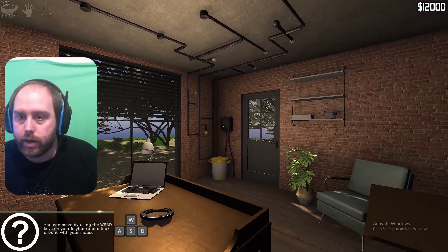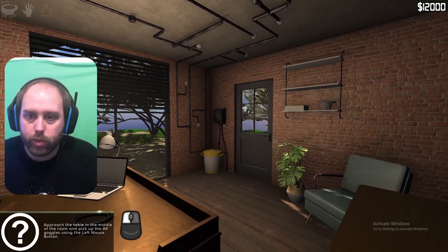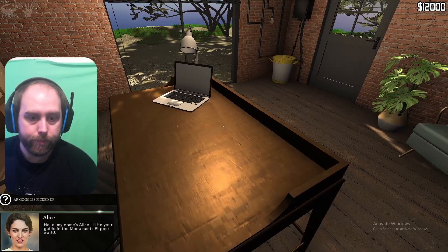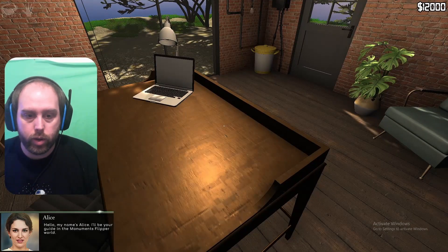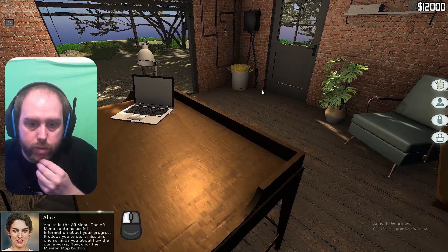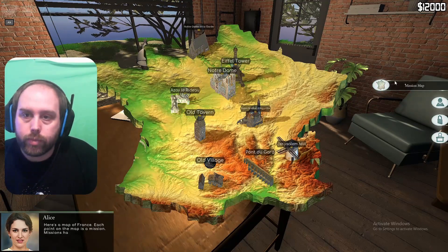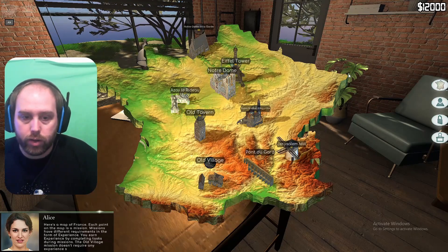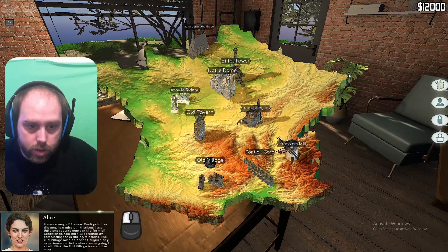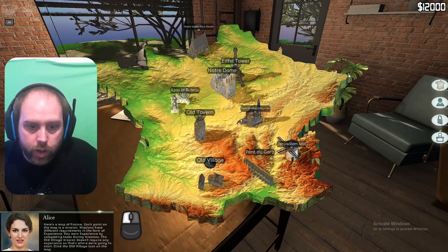You can move — oh I can. Okay so W-A-S-D to approach the table. Let's stick on the old goggles. We've got a tutorial going on. You're in the AR menu. The AR menu contains useful information about your progress. Click the mission map button. Map of France, very nice. Missions have different requirements and experience. The old village mission doesn't require any experience. Let's go to the old village then.